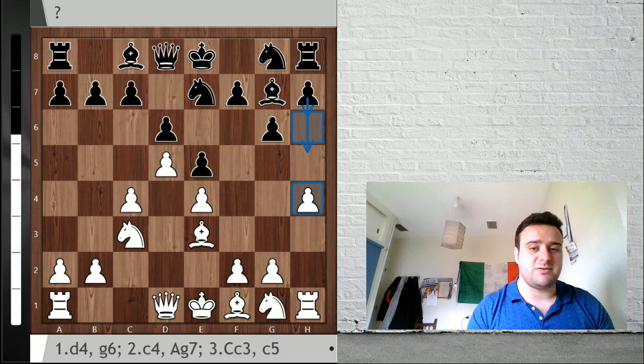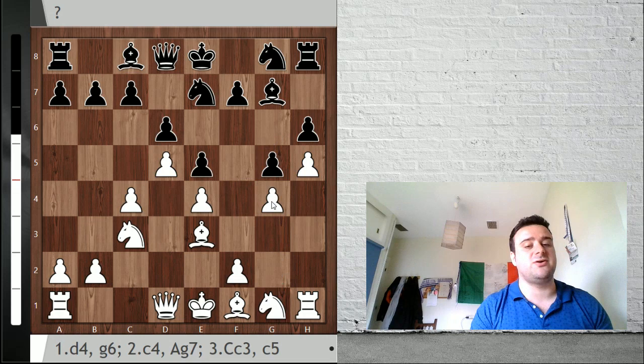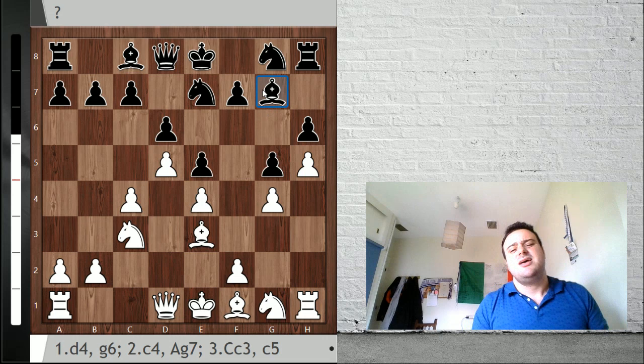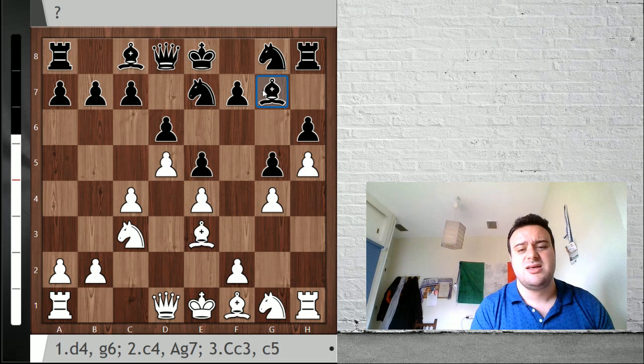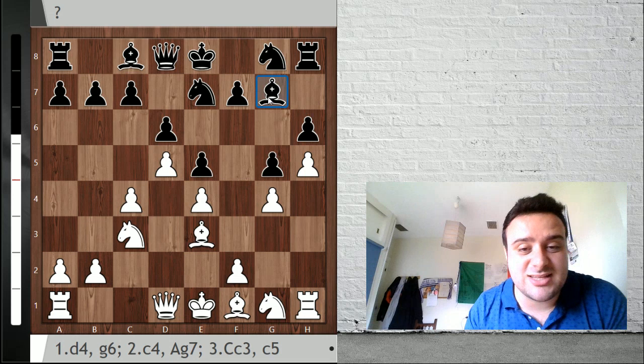h6 is also very risky because after h5, you want to close the position with g5, then I close even more the position by playing g4 and we are playing for free on the queen side. Look at this bishop on g7 - he is extremely sad here, he's the diarrhea of the team. Bishop g7 is doing basically nothing in this position and we are going to play for free. This is a typical clear advantage in this kind of positions.